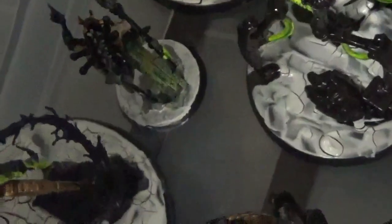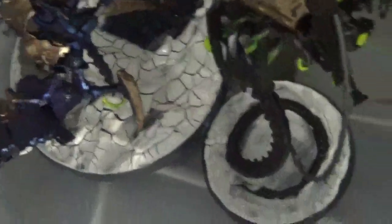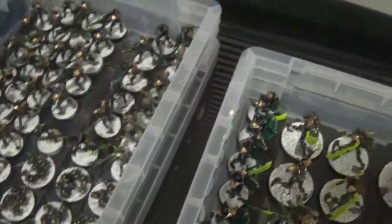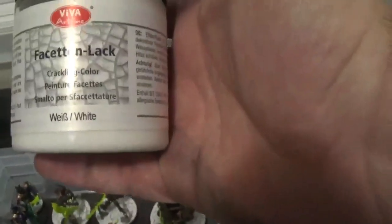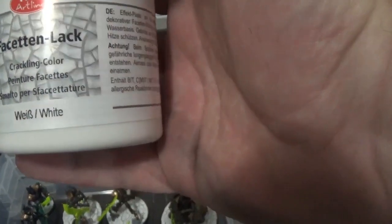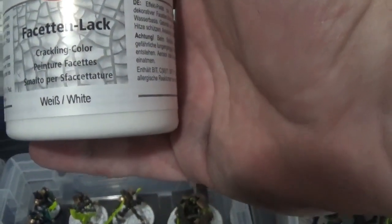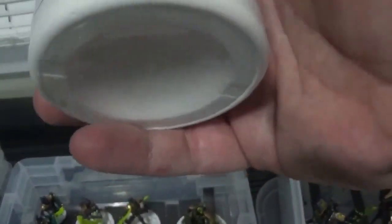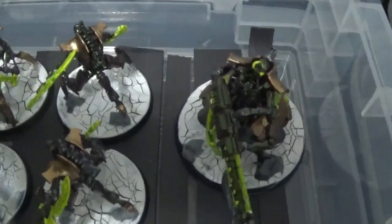Left to do on the Necrons: the little dying dude that's getting the blood sucked out of him on Lumina Zaris's base needs to get finished up, along with the rebel on a bunch of different bases that need to be finished. Need to do some washes and some highlights on everybody and also work on these bases a little bit more. The crackle medium I picked up — I bought this off of Amazon, it was $20 for the whole big jar, so that's pretty good. I like the effect. You really do want to glop it on to be able to get this good crackle effect on everything.